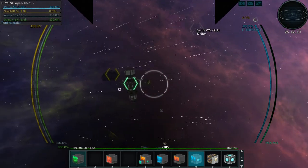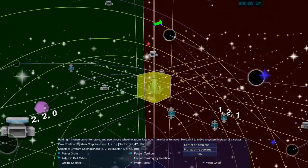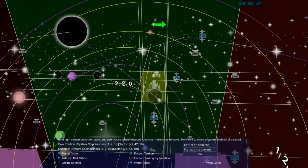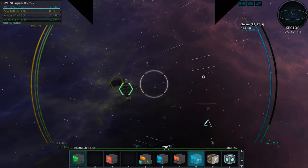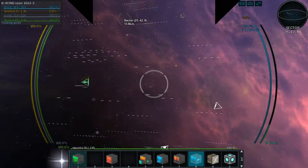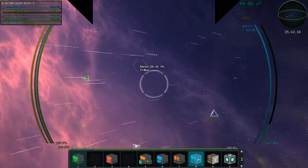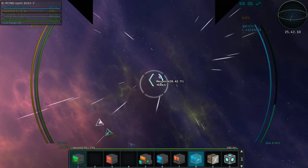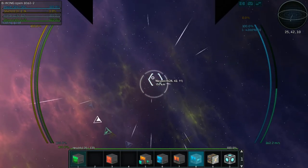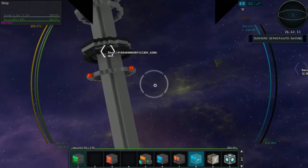Let's go into our map. We just need to go to the nearest station — plot path to current. We probably don't even need to warp there. We're going the right direction already. The turning rate on this ship is crappy, that's the only thing I don't like. I'll fly towards this direction and meet you over at the shop.